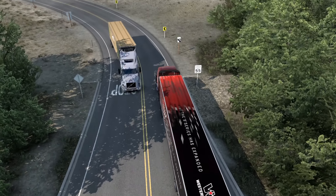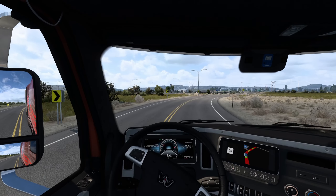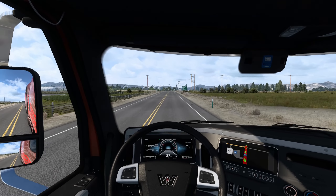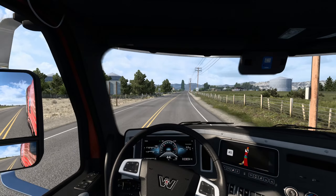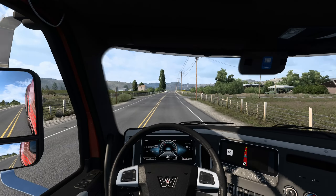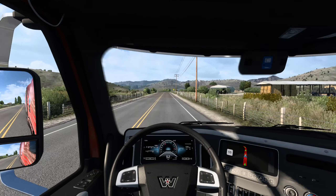We've got some really exciting content in ATS and around the community. I know some people have early access to Montana, which is really exciting to see. I've got a ton of content planned for the Montana release, plus this brand new truck to talk about. And 1.45 was recently released to everyone — this is amazing content, and the fact that 1.45 and the Western Star 57x update are both entirely free, no strings attached, is something I've always praised about SCS Software.